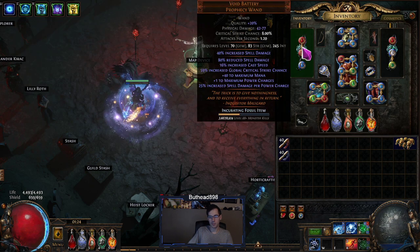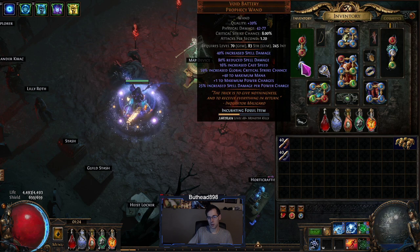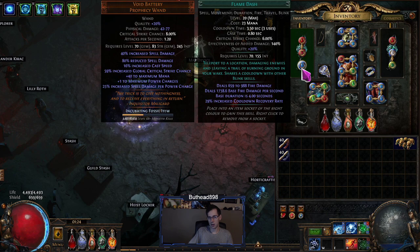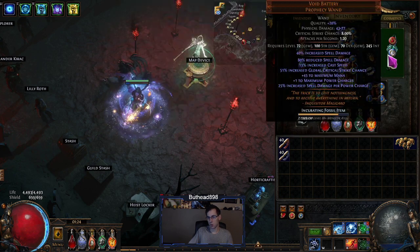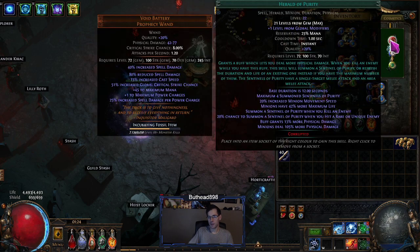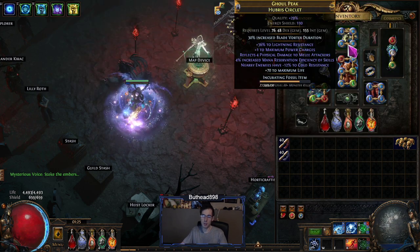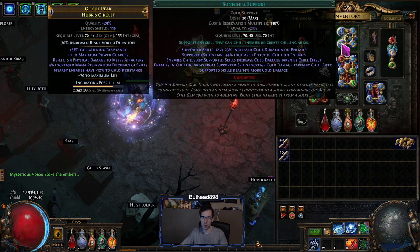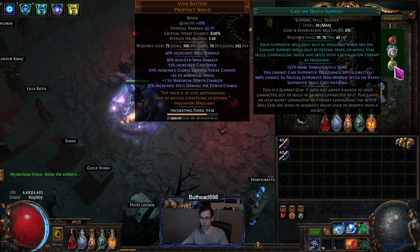One void battery has a molten shell and cast when damage taken setup — you don't need it, it's just from my last build. I put flame dash in there for movement. The other one is just a cast on death portal setup, because you do die a lot with this build. There's a herald of purity in there too. You could probably drop the assassin's mark and throw in another purity for more damage.